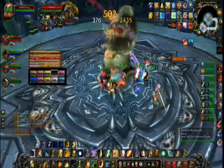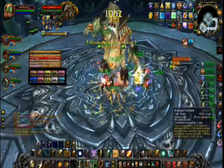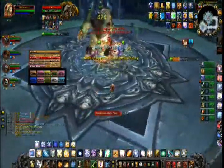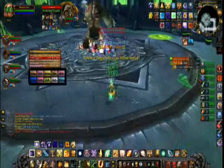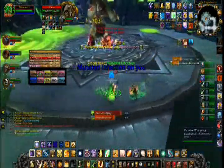After around 25 seconds, Professor Putricide will cause 1 quarter of the room to be flooded by ooze that causes around 4,500 damage every second and reduces movement speed by 25% while a player is standing in it. A different quarter of the room will be flooded approximately every 25 seconds thereafter.